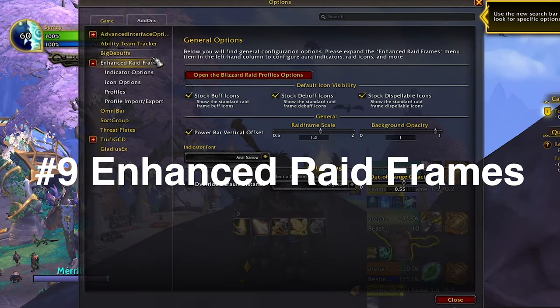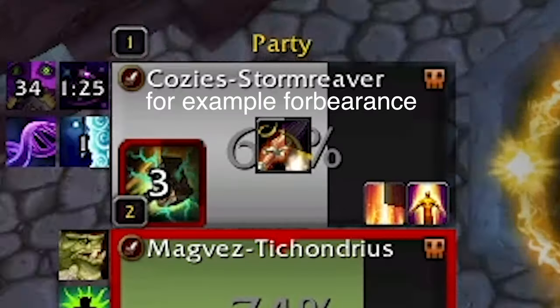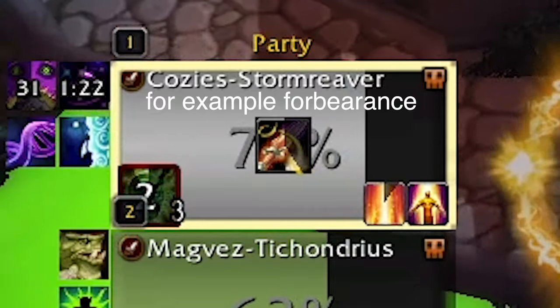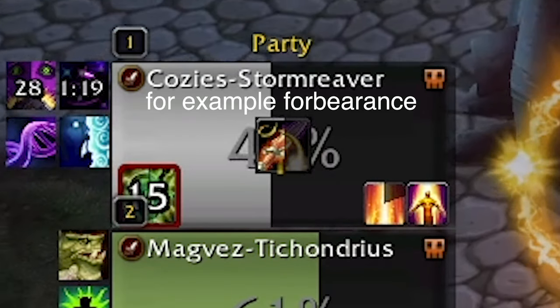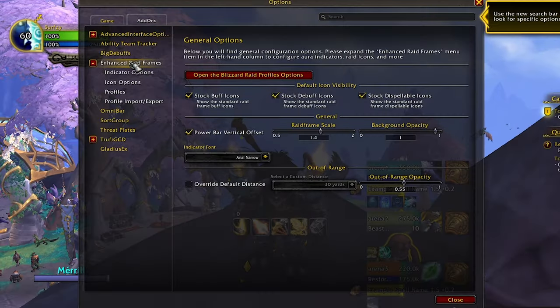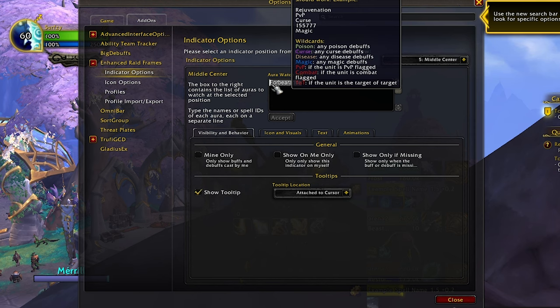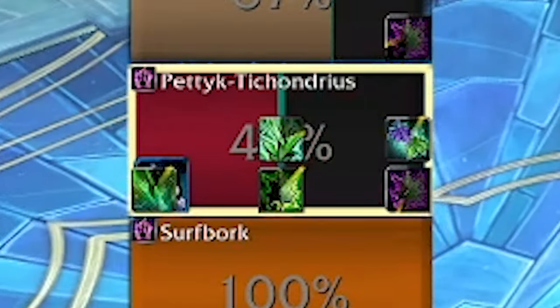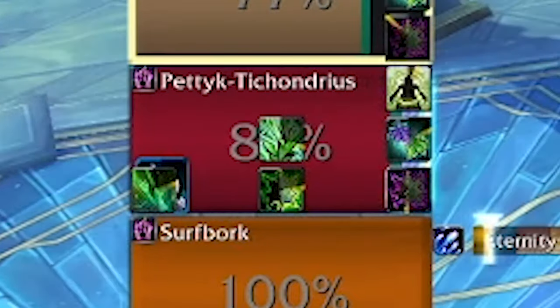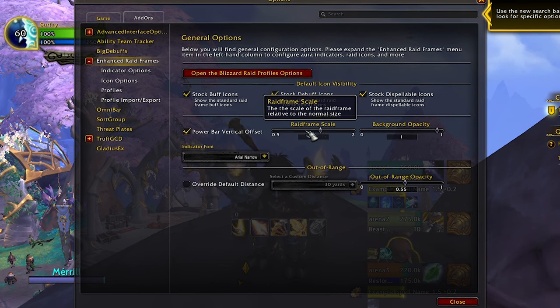Number 9, Enhanced Raid Frames. This arguably could be on the list of essential add-ons because its functionality is so awesome, but maybe it's a bit of a niche pick depending on your class. The main feature I use it for is picking specific buffs and debuffs and choosing where they're displayed on your party frames. For me as a holy paladin main, being able to see Forbearance very easily is super important so I know when I can Bop or Lay on Hands again. I've gone into the indicator options, selected middle center, and typed in Forbearance — so now it's always displayed in that same exact spot. I also use this add-on to further increase the scale of my raid frames beyond standard Blizzard functionality.